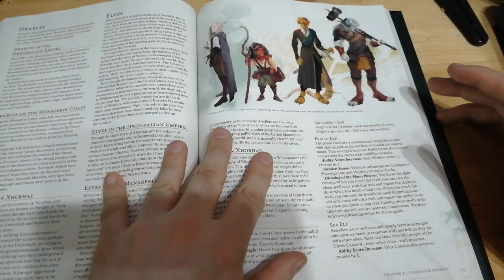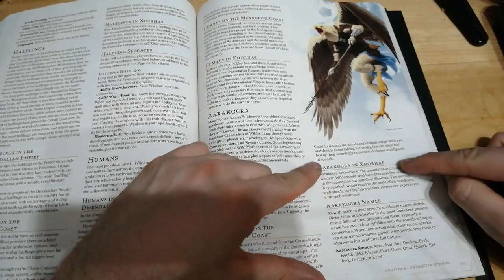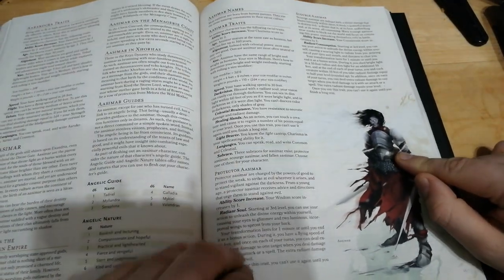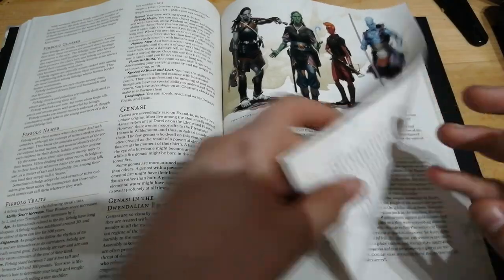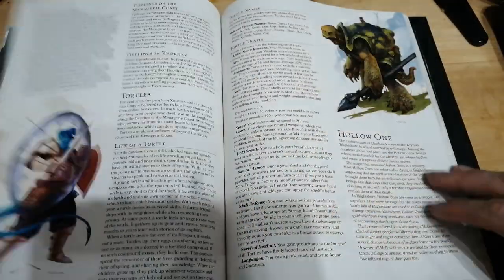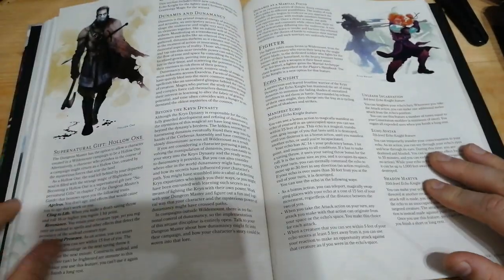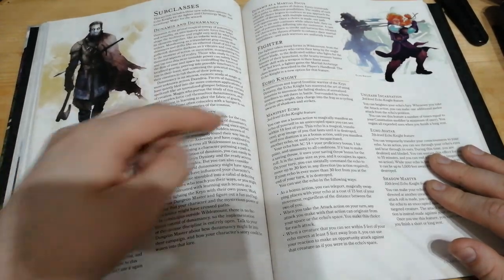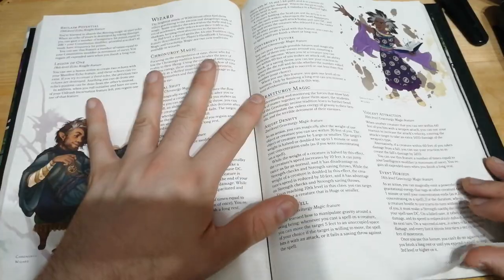Chapter 4 moves into the character options, which isn't a new section for campaign guides — it's one we've come to expect. What is useful is that we have the races placed in the regions of the Wildemount campaign setting, so we have information on how they fit in with the campaign setting in general, which is a small but quite useful section. We're also given some information on additional race options like the Hollowed One, and some more subclasses in regards to the fighter and the wizard as well.